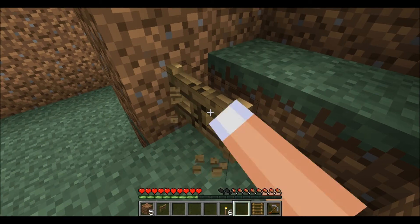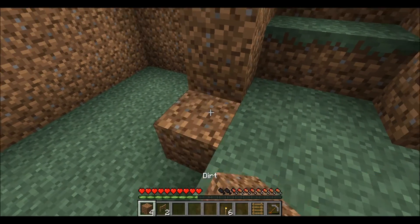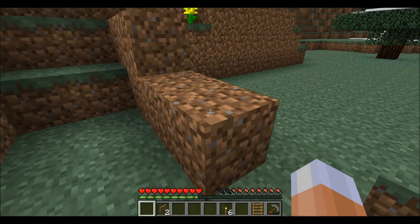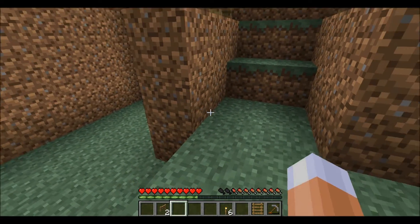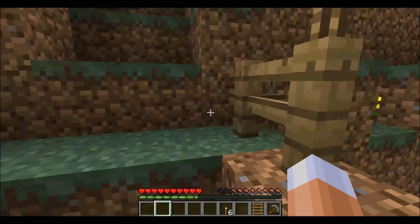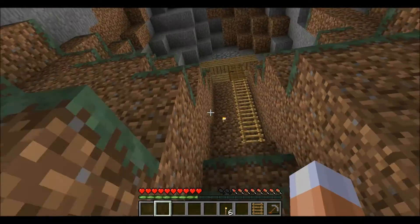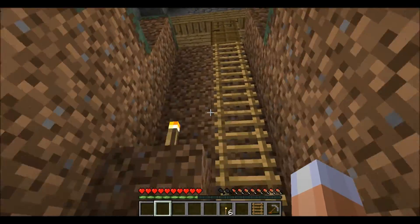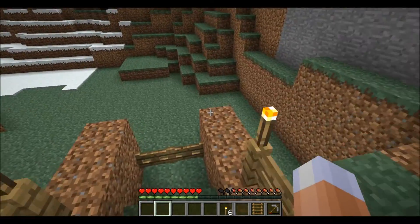Almost ran into a design flaw there. We can probably go get our wheat, and if it has grown, we can move it down here — I would like it not on top of the mountain because that's kind of out of the way to get to. Let me go check on the wheat.